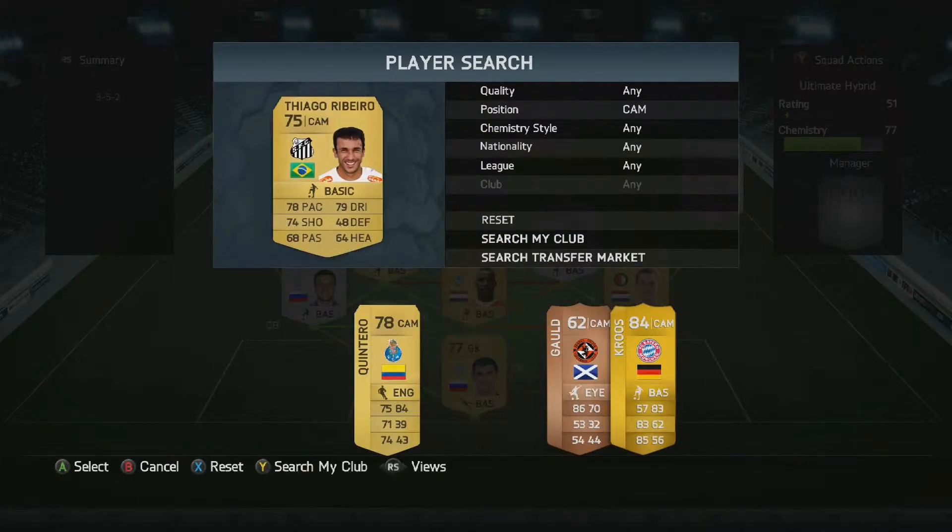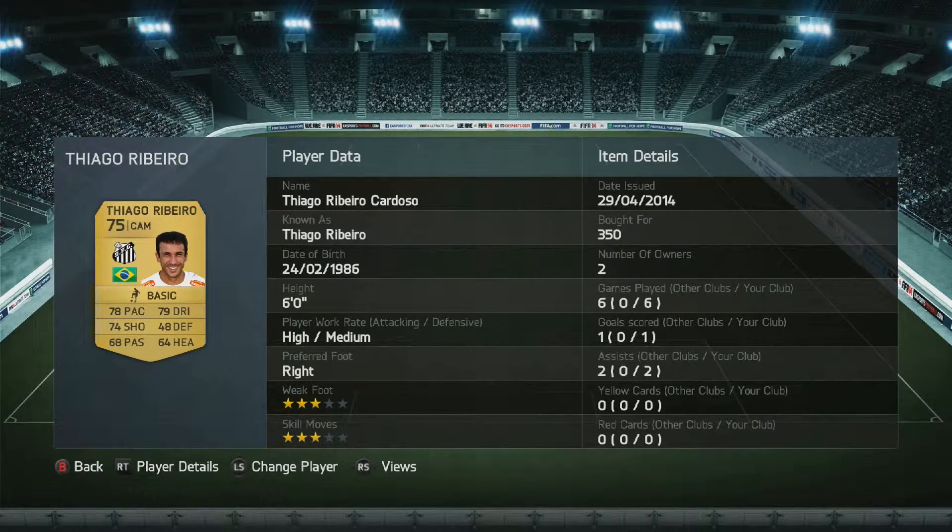Up here we've got Thiago Ribeiro. He is normally a striker but I pulled him back to CAM. He's got the attacking work rates so he sits up there just behind the strikers and really supports them. He scored a goal in his last game. He doesn't always get assists because maybe the strikers pass it between each other, but he really does shine in that role. 350 coins again — absolute bargain.